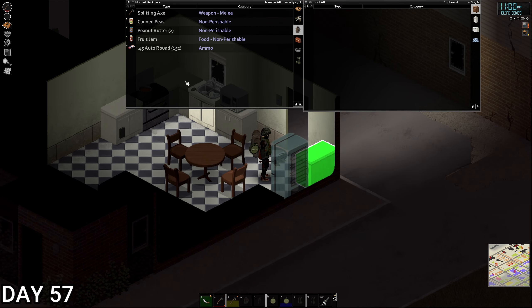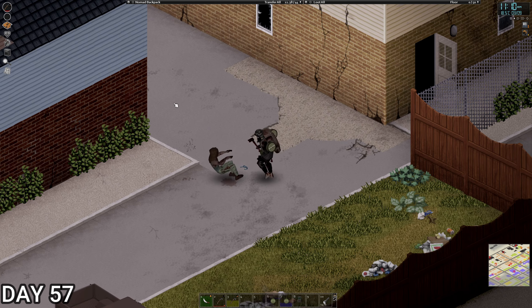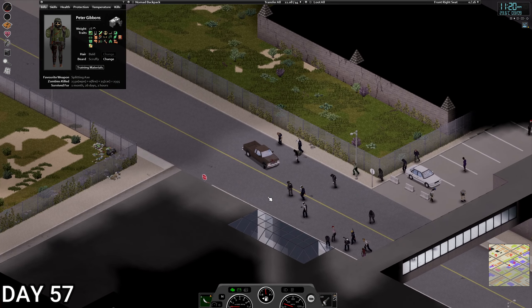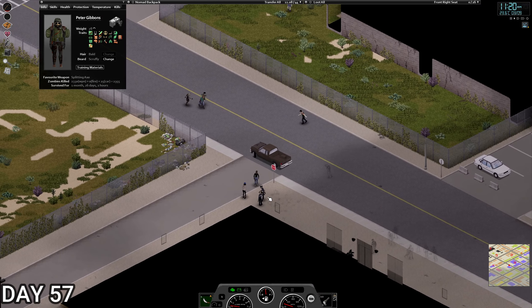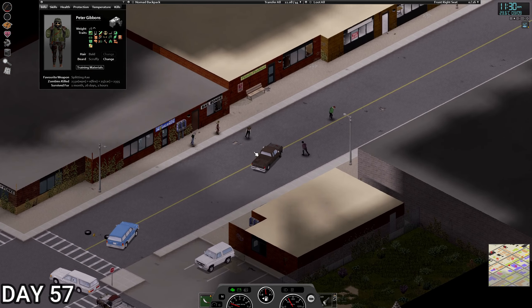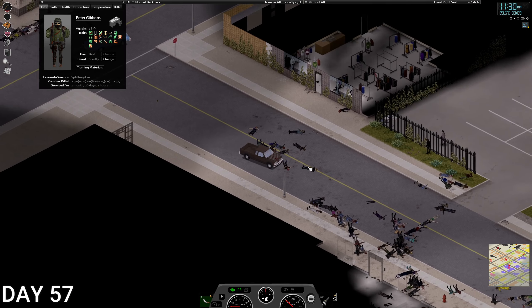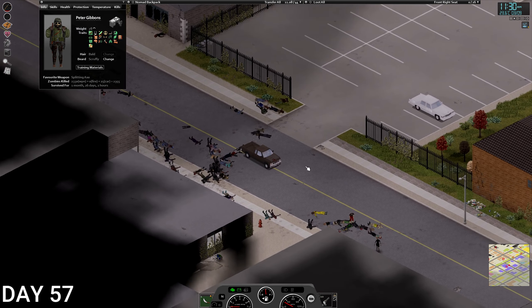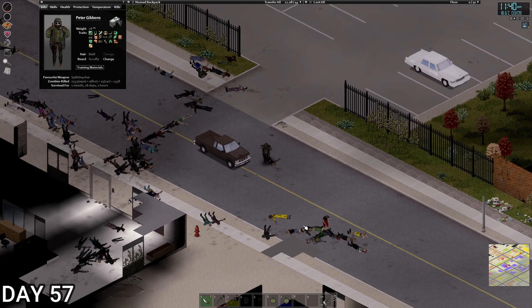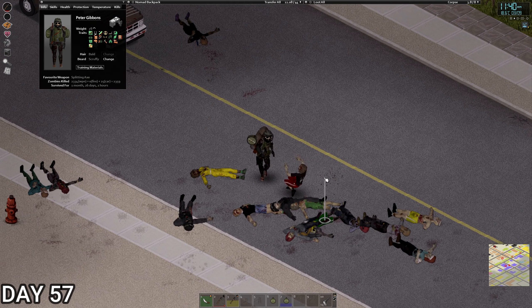Let's go and hunt for some food and look in these houses. Peanut butter and jam - peanut butter is a high calorie food, that's good, and it doesn't make you sad. More peanut butter, yes please! 2,660 calories, yes please! I'm going to eat the other one as well - why the hell not. I wanted to go a bit further from base but there are so many zombies. That's Louisville for you, I suppose.